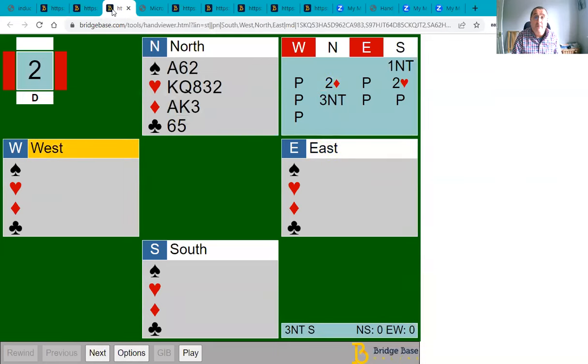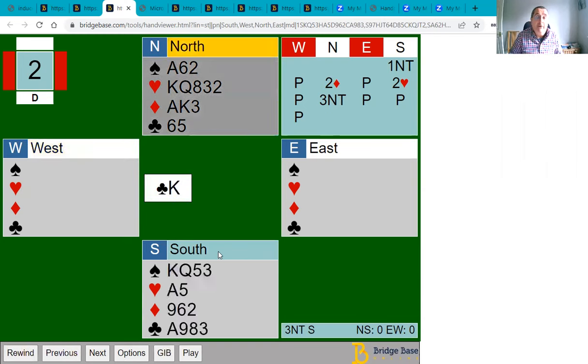Three no trump gives your partner a choice: we've got enough points for game, I've got exactly five hearts — if you've got three or more we should probably be in four hearts, otherwise pass three no trump. On this hand South passes three no trump. West leads the king of clubs. Let's count our top definite tricks — the answer is nine: three spades, three hearts, two diamonds and a club.